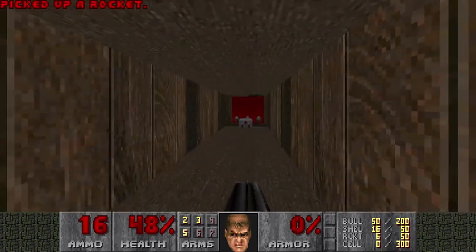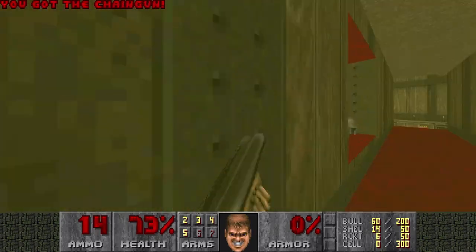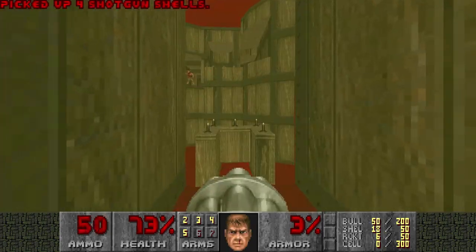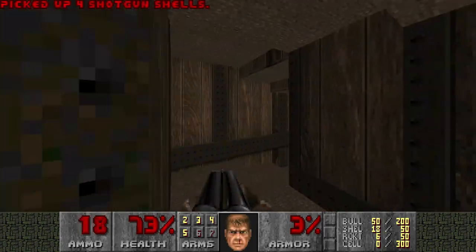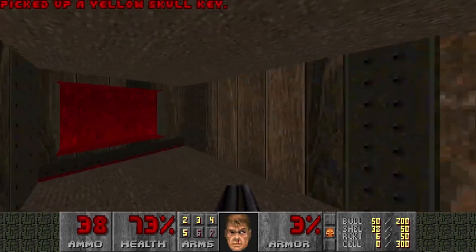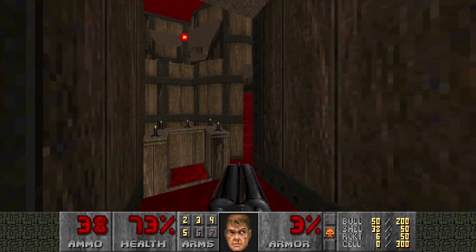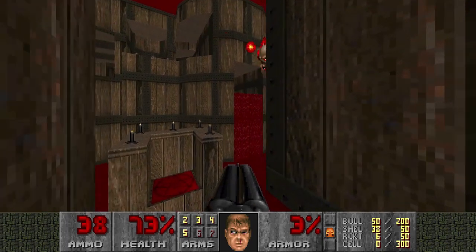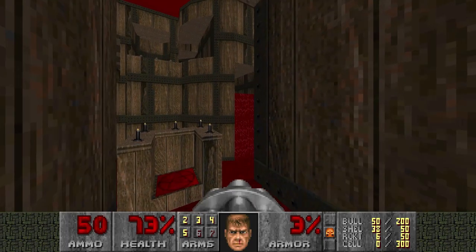And also this Chaingunner. So we have a Chaingun. Let's see if we can kill the Pain Elemental over there — that'd be nice. Okay, the imps and Cacodemons are infighting. That's great. That's really good. That's going to save me some ammo.